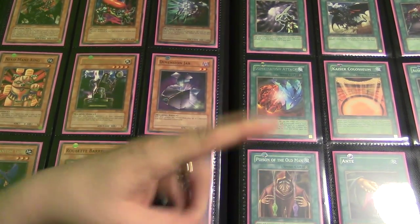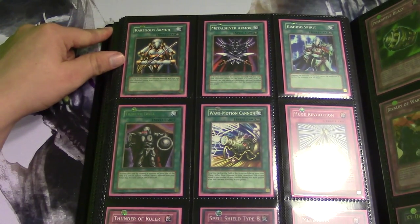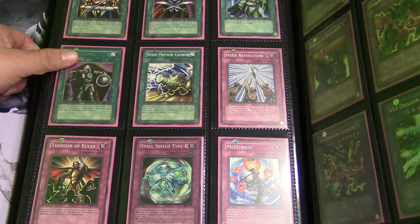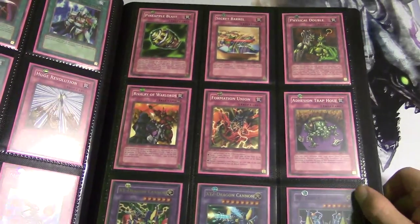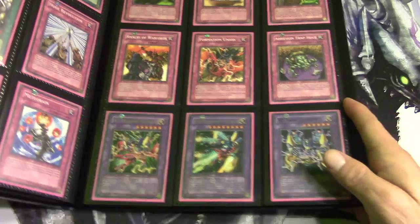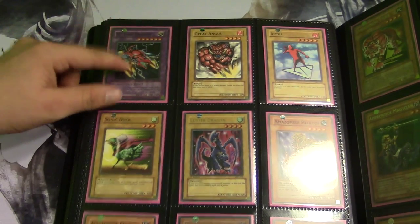We have Dark Core. Shout out to the sleeves because they are pink. Any old school collection I do — if the box is blue the sleeves will be blue, if the box is gray it'll be gray, if the box is pink you better believe I'm using pink sleeves. We have Rare Gold Armor, Metal Silver Armor, and Case Shadow Spirit. Then we have Tribute Doll, Wave Motion Cannon, Huge Revolution, Thunder of Ruler, Spell Shield Type-8, and Meteor Rain. We have Pineapple Blast, Secret Barrel, Physical Doubler, Rivalry of the Warlords, Formation Union. We have XY-Dragon Cannon, XYZ-Dragon Cannon, and XZ-Tank Cannon — awesome cards, long time to track down in mint condition first edition. Then we have YZ-Tank Dragon.